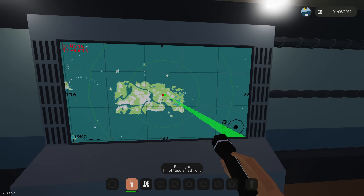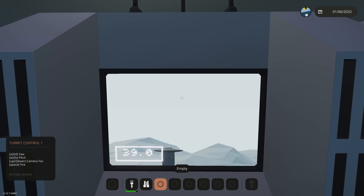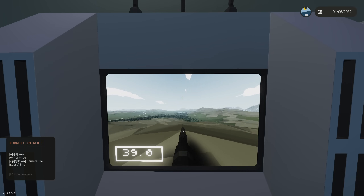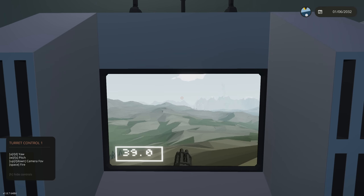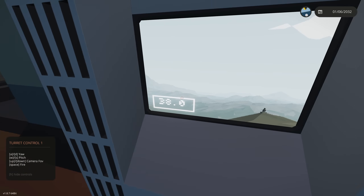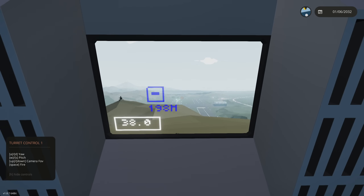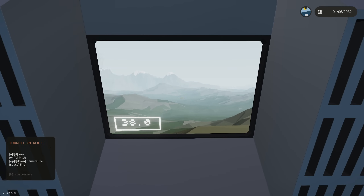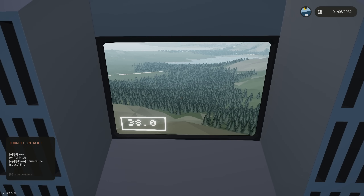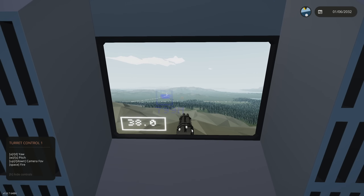We're getting alerts from our NORAD radar that a tsunami is coming to hit our bunker. We have our super zoom camera — it's actually our anti-air cannon — so we're going to try finding the tsunami and maybe even try shooting at it. We only have 38 rounds so we don't want to waste ammo. Looking for the tsunami — just trees and mountains right now, no tsunami in sight.